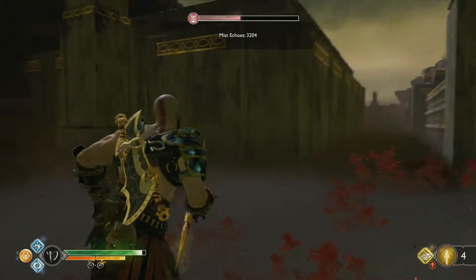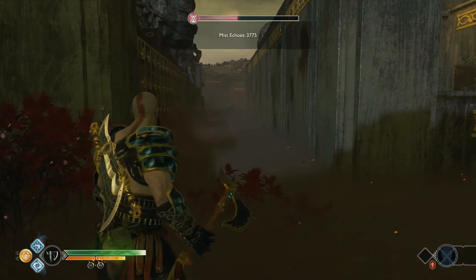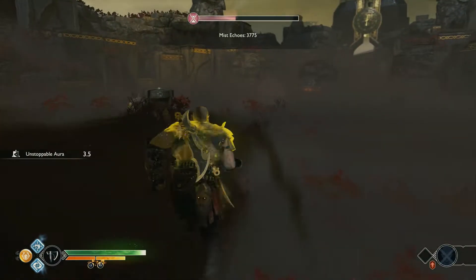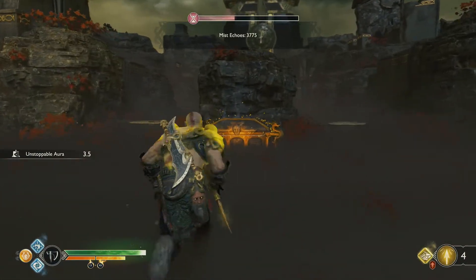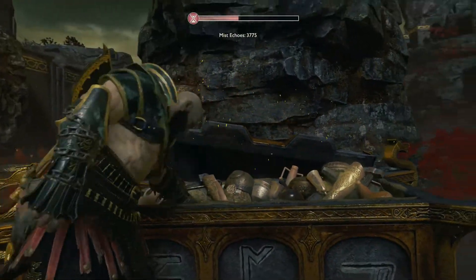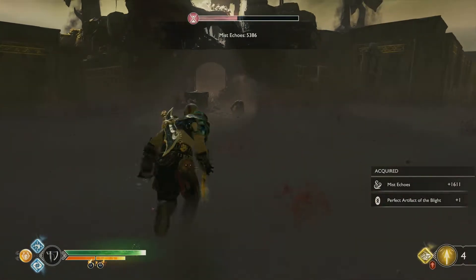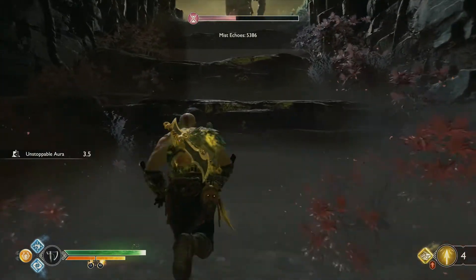We'll go back to the main first room. After we have turned all three wheels, the main chest is now open. This will always give you a percentage of the mist echoes you have collected so far — it's very important to collect it. We went from 3800 to over 5000. It's possible to collect 7,000 to 8,000 mist echoes in one run.